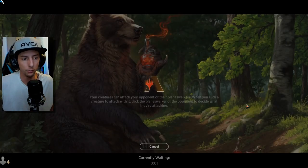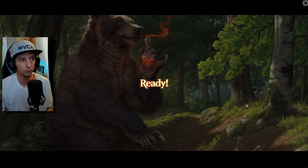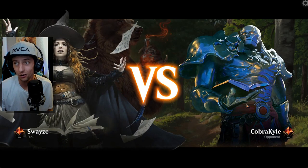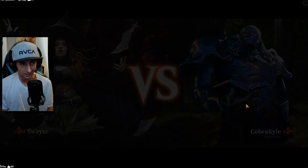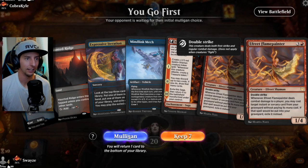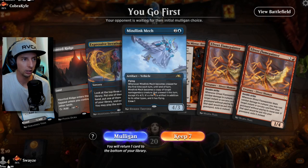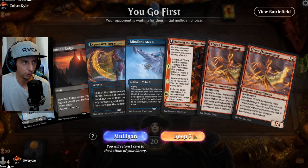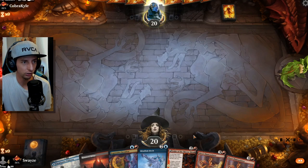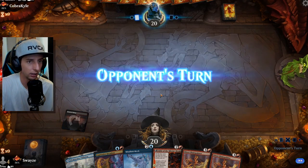Welcome back to another video — today we're playing a Grixis build around a specific artifact creature that becomes a copy of other creatures, creating some seriously cool play lines. We have a really good opening hand: we've got the Minelink Mech and the Flame Painter, which is the one-two punch we need. The iteration kind of gets us going as well, so we're off to a very good start.